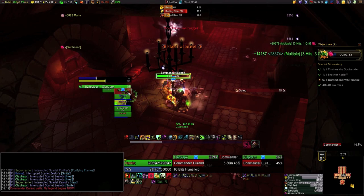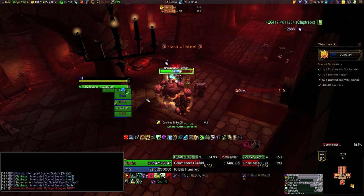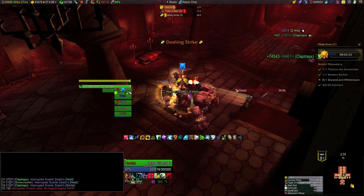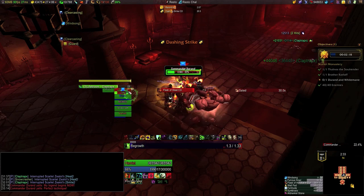Something to talk about at this fight is when you want to use your Bloodlust. You'll probably want it after Whitemane resses Durand when there are two targets to DPS, and you don't really want to cast it before then when there's just Whitemane, because that means you're going to waste part of it while you're asleep.